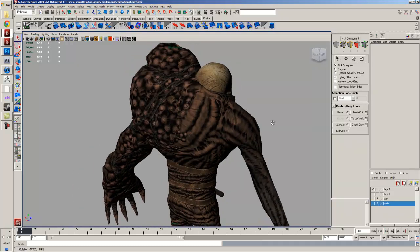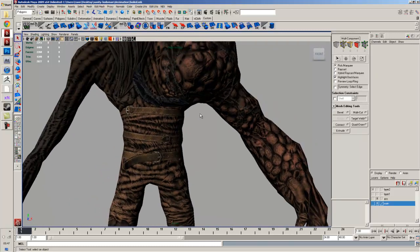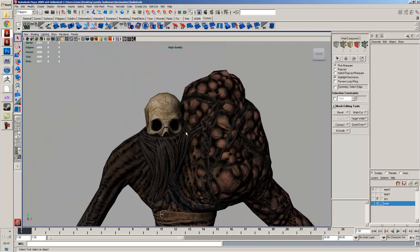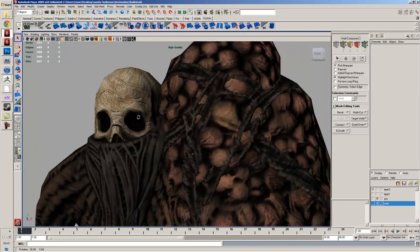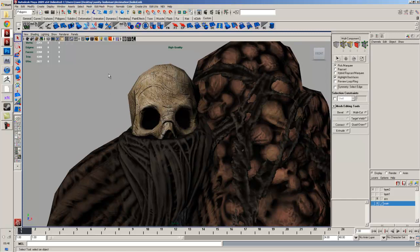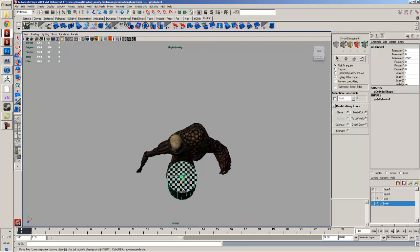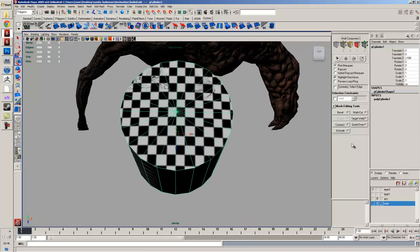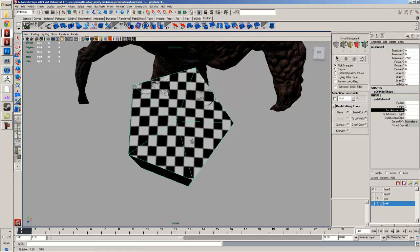I think it looks pretty good so far. I was thinking about adding some dirt or blood or something, just to push it over the edge a little bit. I also need to drop in some geometry inside of here so I can make them glow inside of UDK. I think I only need to grab a cylinder.